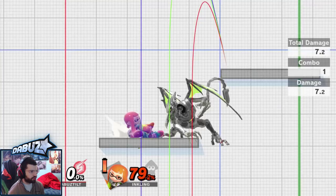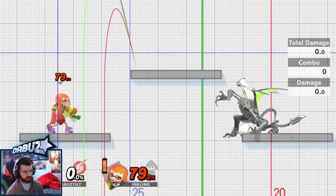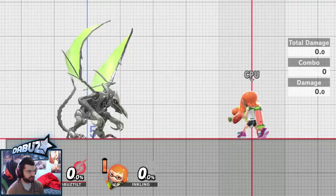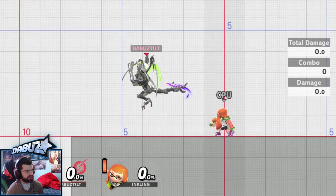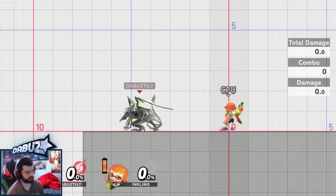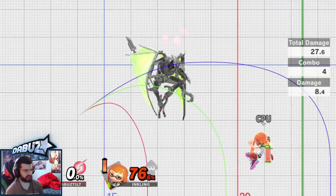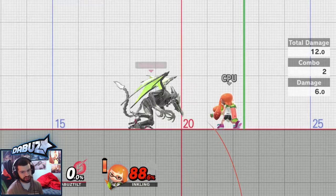Up smash covers the entire platform — along with neutral air. Going back to forward and back air for a second: forward air is all disjointed by the way, whereas back air, since he's using his leg, is not disjointed — you can easily counter poke and go for back airs. Back air is a great kill option — high knockback, good damage, comes out decently fast, and has a bigger hitbox than you'd expect. Forward air, however, is great for combos due to its damage and the fact that its trajectory lets you chase with more forward airs. You can go like down tilt, full hop forward air, and then just chase people if they DI in or try to aggress you. You can also drag down forward air into small combos.